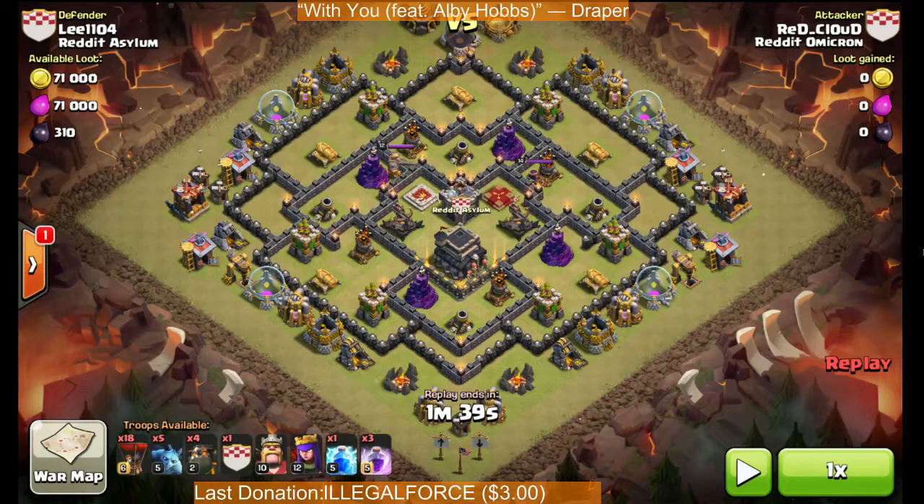I'll point out the reasons why this is a good base for LavaLoon. The air defenses don't really cover each other — the range is something like this, they don't cover each other at all. So when you have Lava Hounds on the first Air Defense, they're not taking fire from the next Air Defense. You can get your Hounds to rotate around the base, and you basically only want the Hounds tanking one AD at a time, or two at the most if you're splitting them.